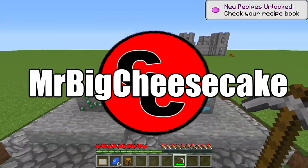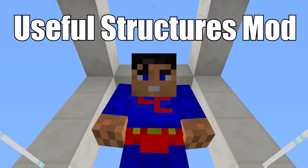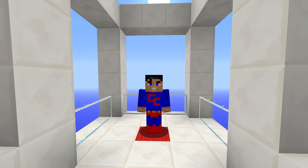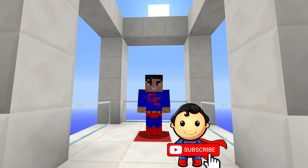Now this might be a little bit overpowered, but greetings — how are you all today? Today's mod is called the Useful Structures mod. It gives you the ability to craft some useful structures in-game. I know there's loads of others out there like Instant Massive Structures, but these are nicely done, not too expensive, not too overwhelming, and they're really cool looking.